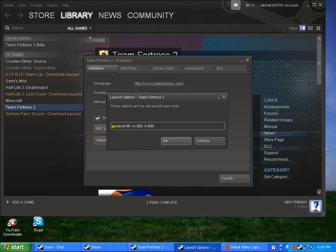Now type: -dxlevel 80 space -w space 800 space -h space 600. I'll put this in the description.